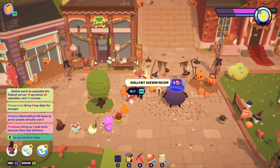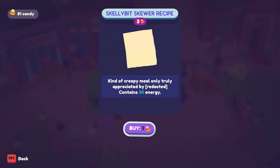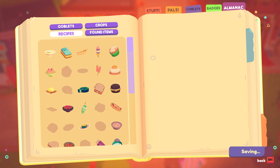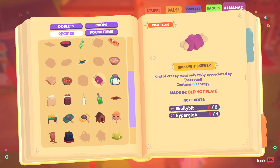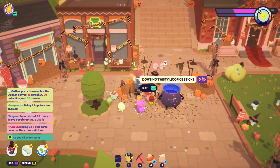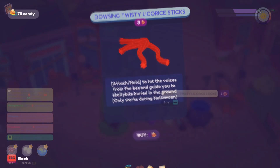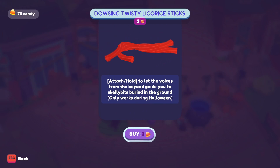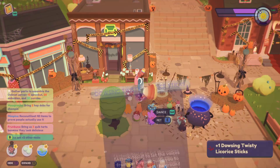Skelly Bit Skewer recipe — 'kind of creepy meal, only truly appreciated by redacted, contains 30 energy.' Skelly bits and hyper globs — I should have hyper globs. And the licorice sticks — people said they use these, right? 'Attach/hold to let the voices from the beyond guide you to skelly bits buried in the ground — only works during Halloween.'